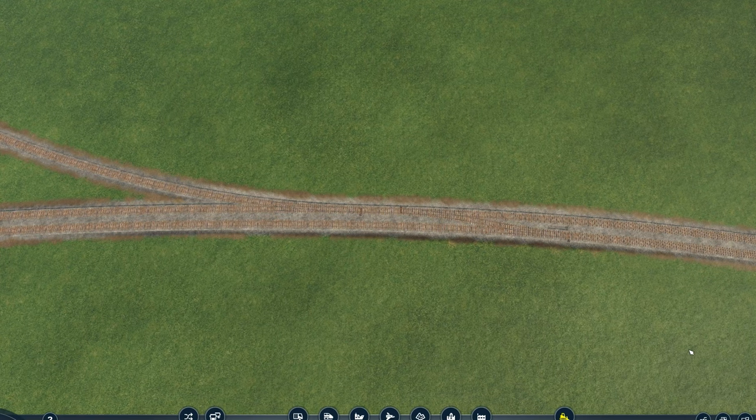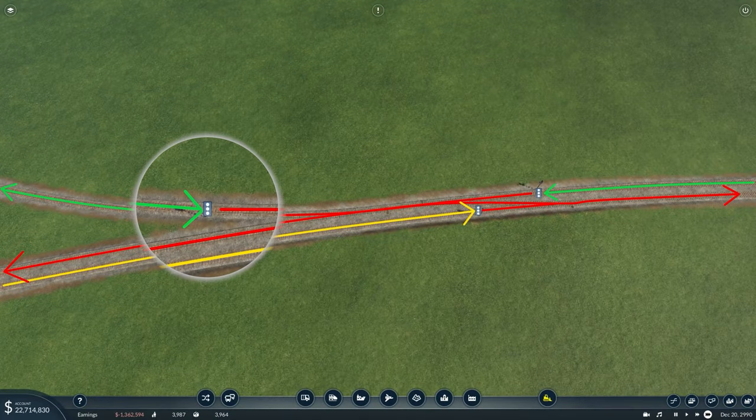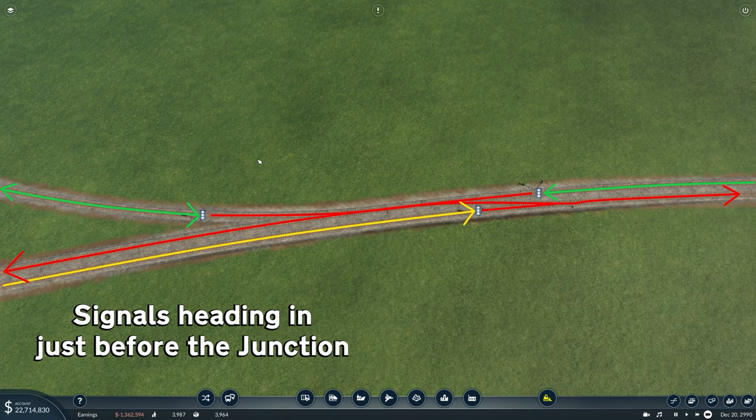Now let's look at an example of signals on a junction. There's two-way traffic for each of these splits, so pause the video and guess how many signals are needed to defend. We need three signals: one here to defend the trains from crashing this way, one here for this way, and one here for this way. Think about this when you're making your junctions.